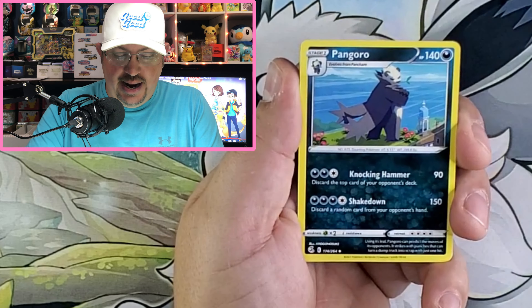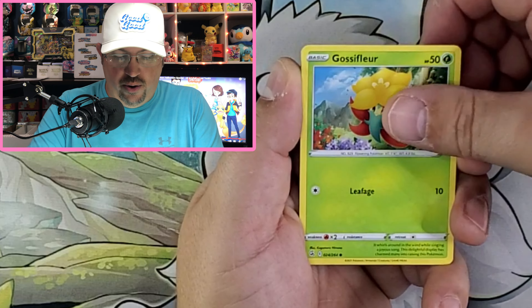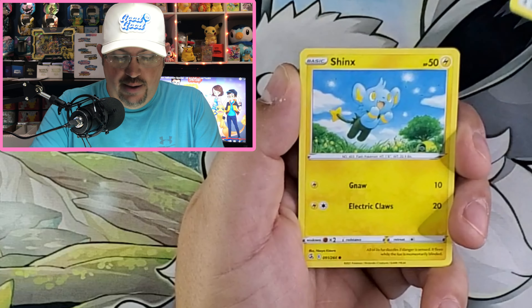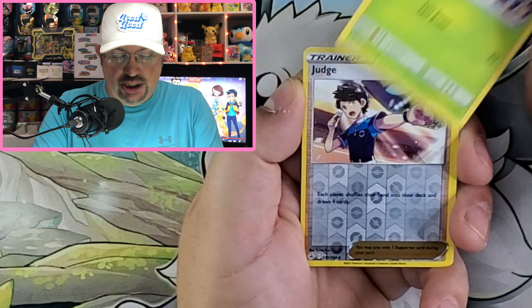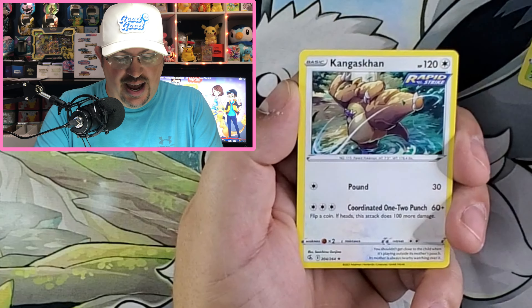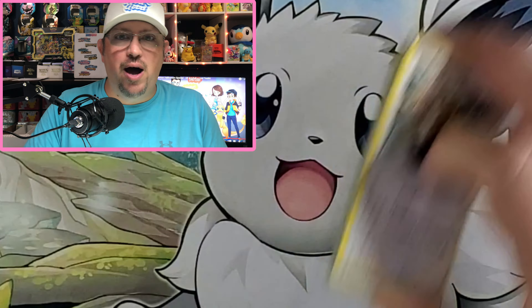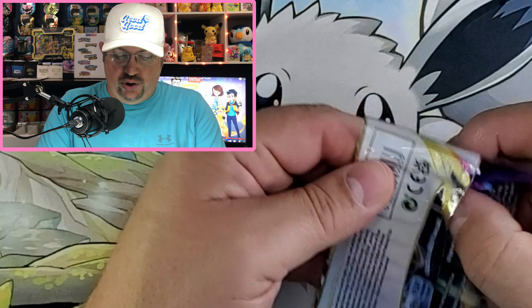Dunsparce, Dancer, Headbutt Grove, Gloss Flower, Pancham, Eevee, Shinx, Shelmet, Judge, and Kangaskhan. Non-holo rare. On to Astral Radiance.